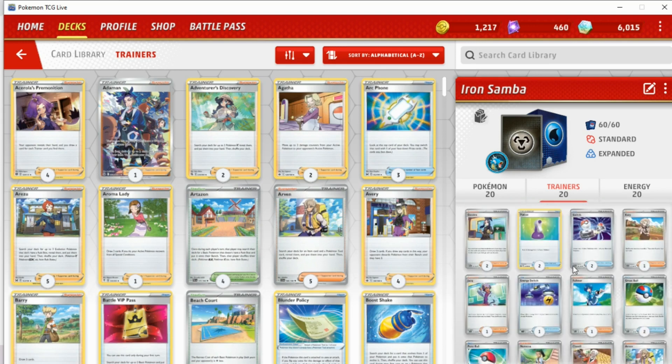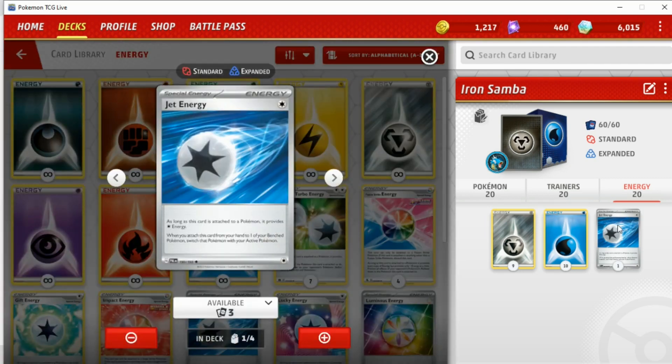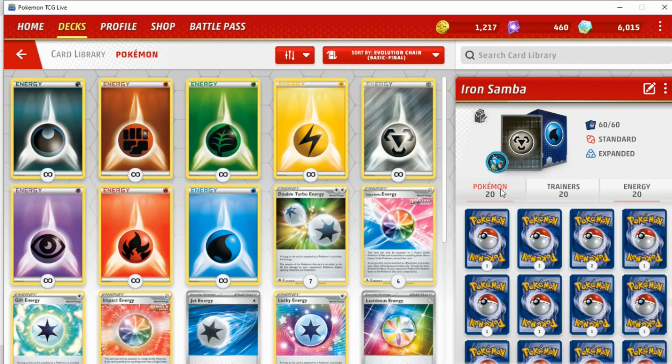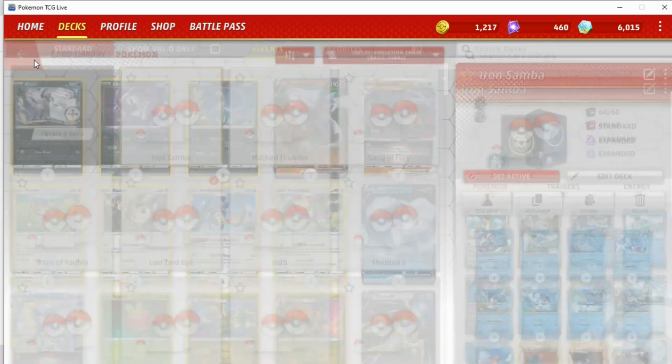I'll leave the list in the description for each of these. For the energy: nine basic Metal Energy, ten basic Water Energy, and then one copy of Jet Energy. I kind of wish all themed decks would include one or two copies of special energy, because they add a lot of variety without being super broken. Jet Energy is a really nice choice because it means you can power stuff up on the bench with Quacks of Lava and then attach a Jet Energy to move that Pokémon to the active. So that's Iron Samba.